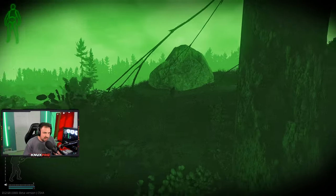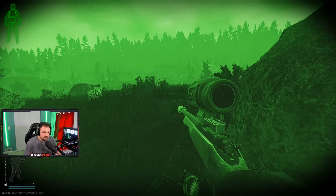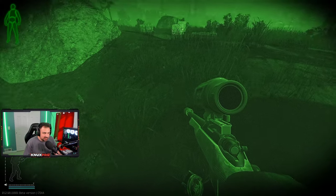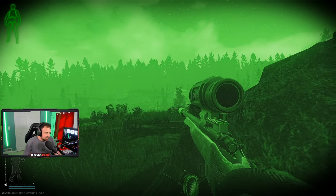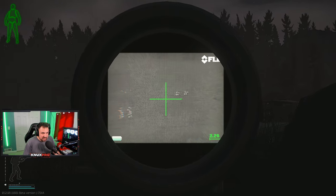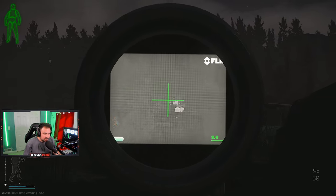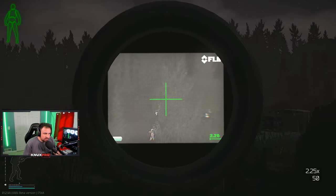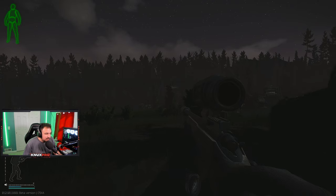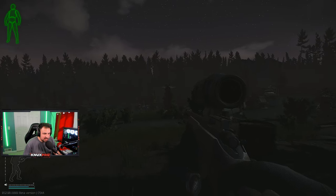Strategy number three: if you watch my Shooter Born in Heaven guide you know I love this spot — you've got cover on both sides, I'm overlooking the sawmill. I am on the UN roadblock side. As I said before, if they're not aggroed they usually spawn in this triangle formation — one, two, and three. They won't shoot at you. Once you get closer they will, but like this the boss is right in front of me and it's an easy kill.